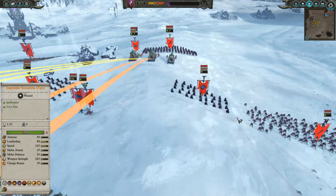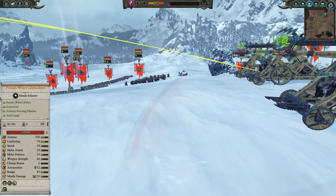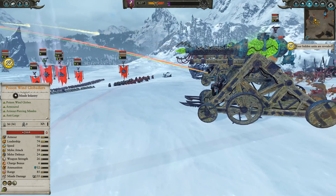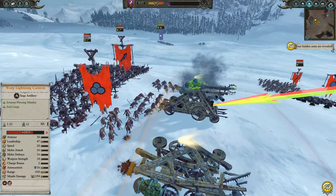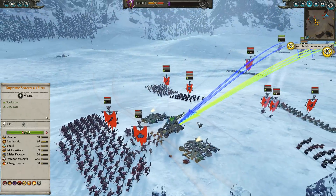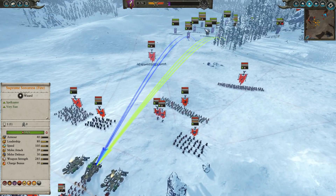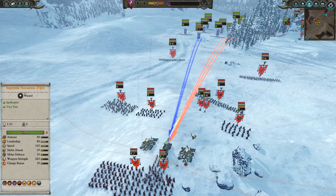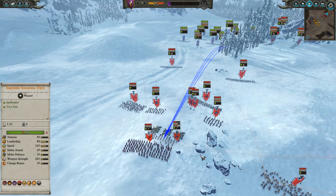We're already starting to get some work done here. Warp Lightning Cannons in a situation like this are really going to be cost-inefficient. Finally one of those artillery pieces goes down, and immediately a second one goes down — so suddenly two-thirds of the damage of that artillery piece is gone. I have invested 400 more points than my opponent in artillery, but it's paid off.